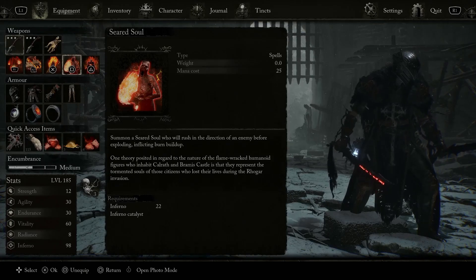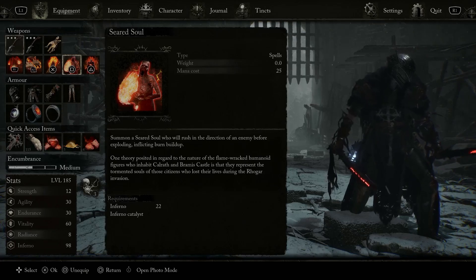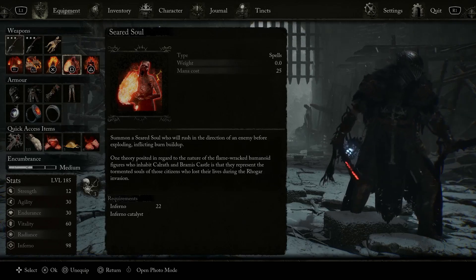Now for the inferno spells, the first one is going to be Seared Soul. This is going to summon a Seared Soul who will rush in the direction of an enemy before exploding, inflicting burn buildup.